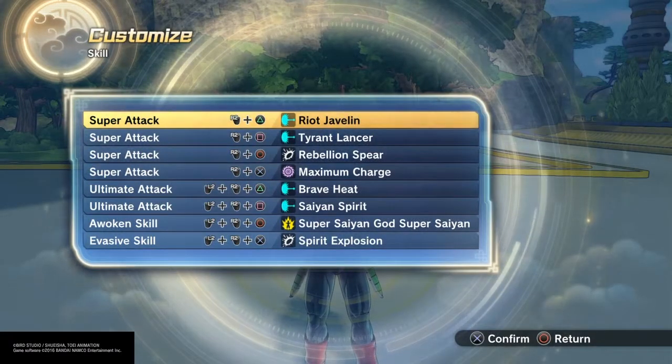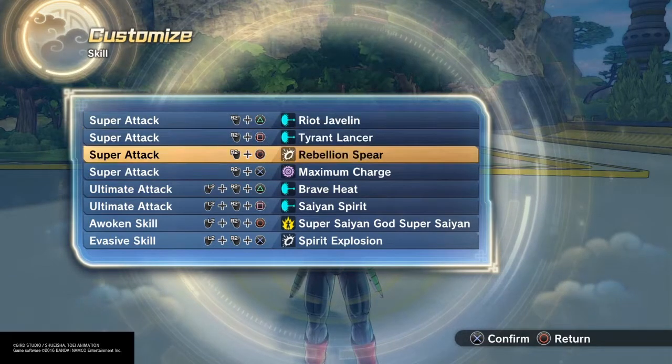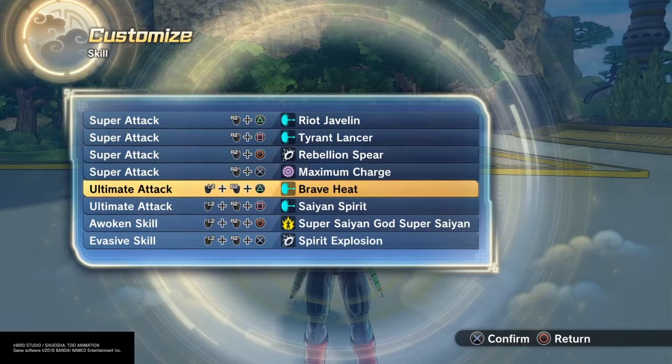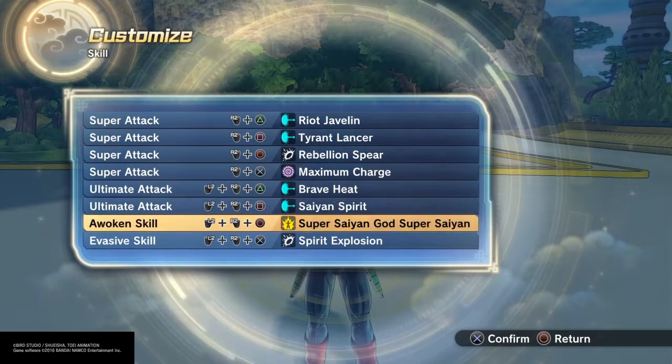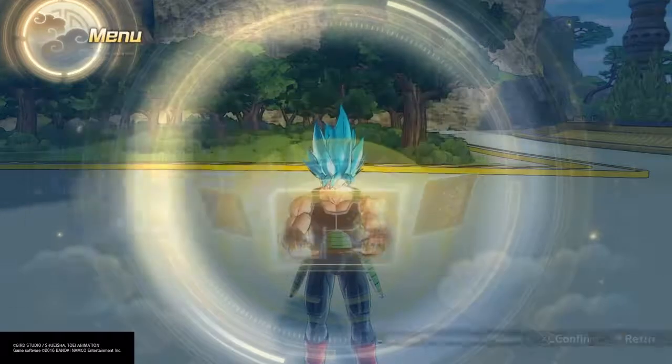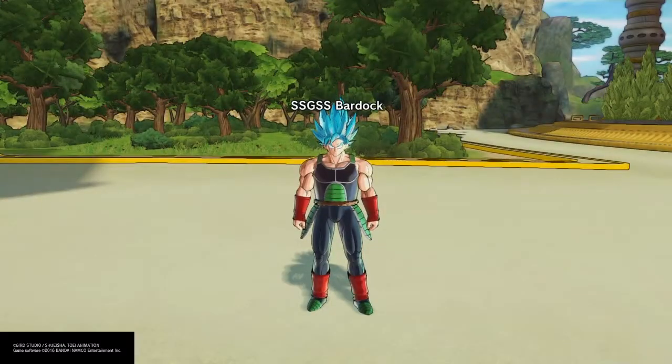For his skill set, I gave him Riot Javelin, Tyrant Lancer, Rebellion Spear, Maximum Charge, Brave Heat, Saiyan Spirit, Super Saiyan God Super Saiyan, and Spirit Explosion. And that is Super Saiyan Blue Bardock.